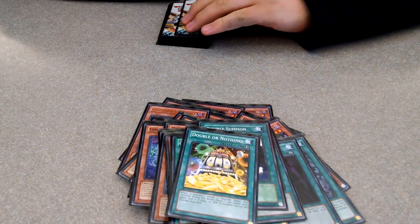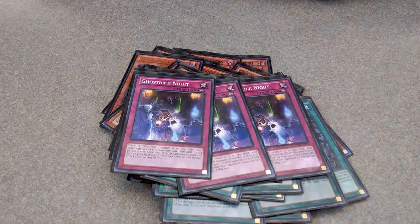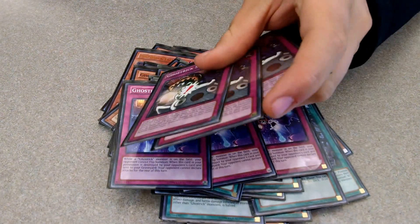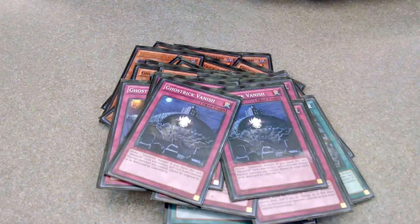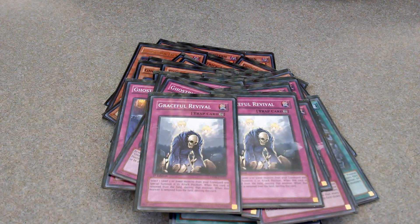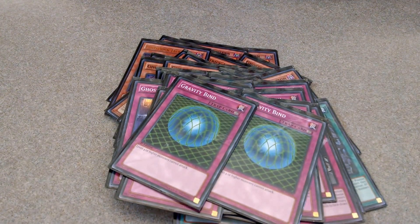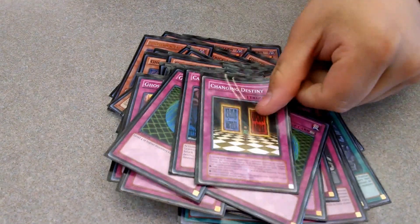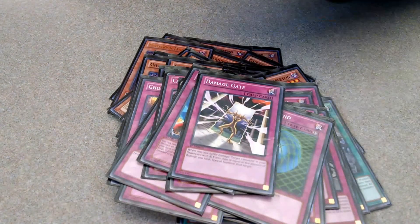And with that we're on to Trap Cards. Ghost Trick Knight, which is good because it makes my opponent unable to Flip Summon. Ghost Trick Scare. Ghost Trick Vanish. Graceful Revival. Ghost Trick. Gravity Bind. Call of the Haunted. Changing Destiny. Ordeal of the Traveler. And Damage Gate.